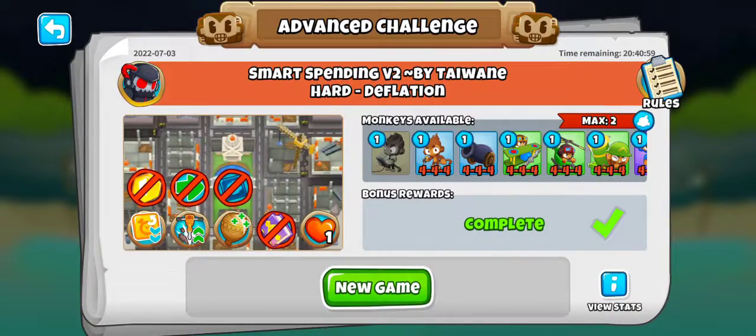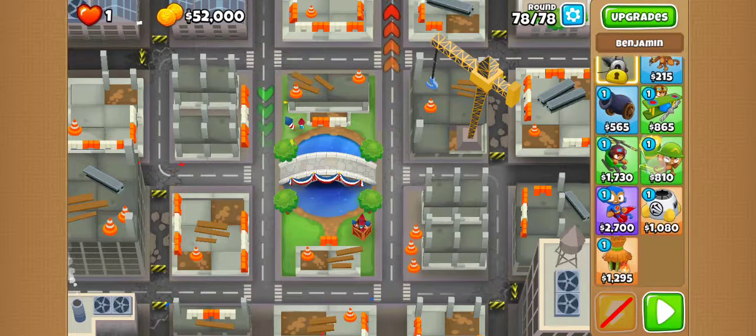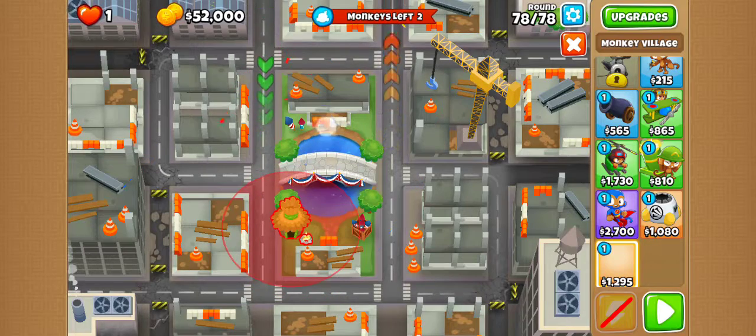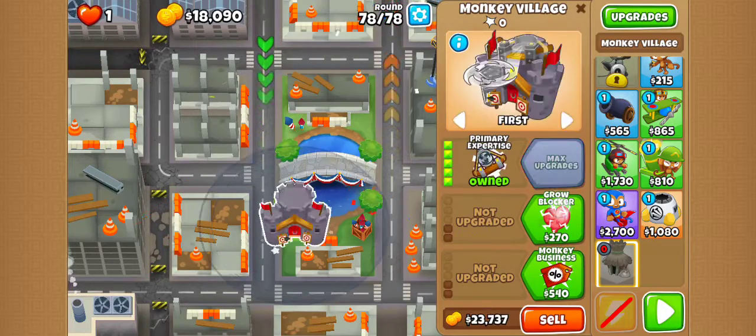I've been trying so many strategies, I've been microing and doing stuff, and the solution is — oh my god — the solution is this: all you need to do is get a village right here. Okay, there you go. You just get primary expertise and boom.